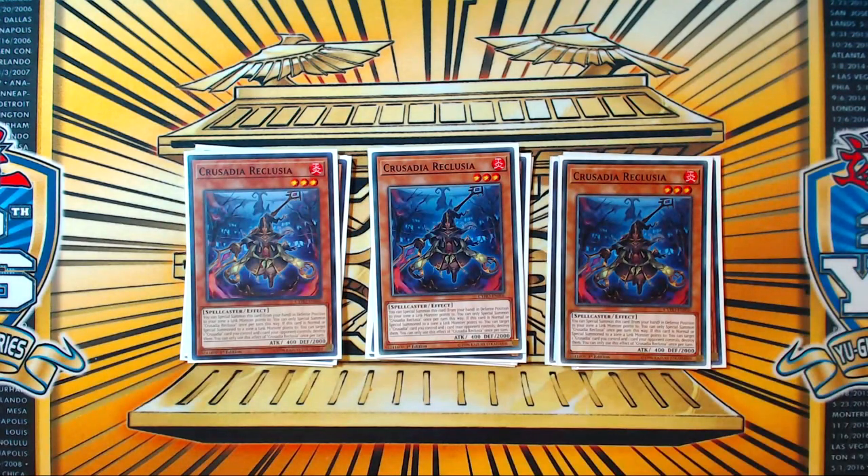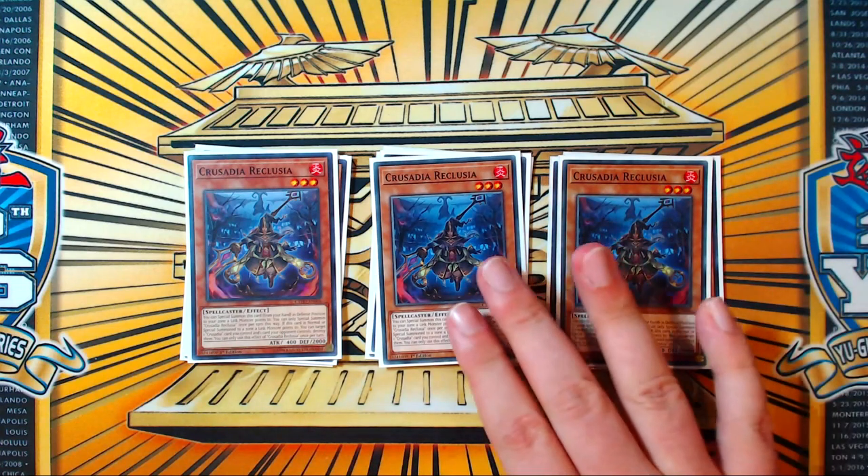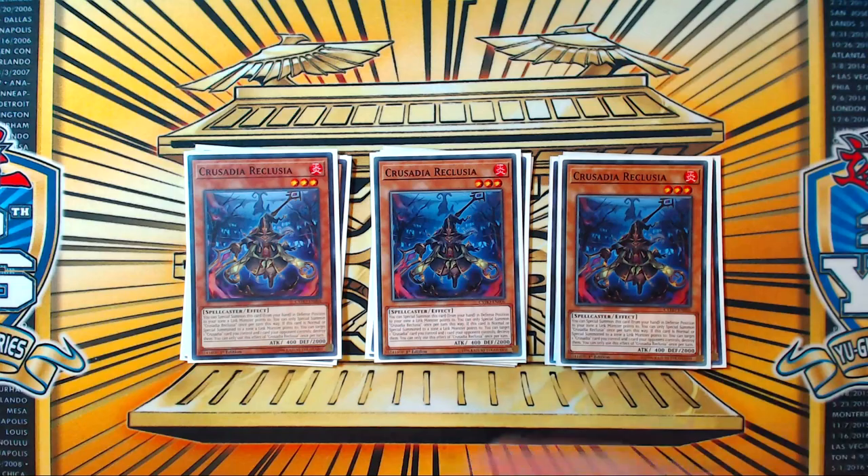Three copies of Crusadia Reclusia. This is actually my favorite Crusadia, because it's a usable piece of removal at any point during any sort of game state, and you can recycle it with Draco. The grind games with this deck can get very intricate. Reclusia is really good in slow grinding games because you can play advantage games with Draco and Reclusia, and the way Arborea interacts with Reclusia is also kind of interesting. Overall, big fan of this card.